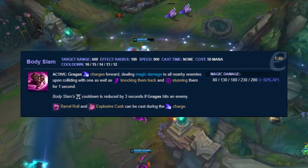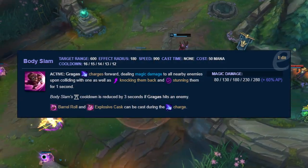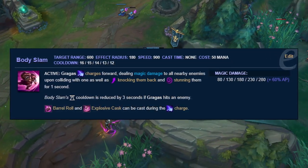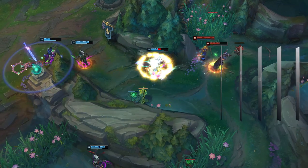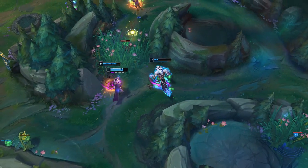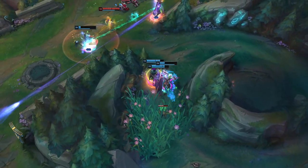Honorable mentions go to Gragas's Body Slam and Zac's Elastic Slingshot. In almost direct comparison, both Body Slam and Primal Howl inflict hard crowd control to targets around them — but while Primal Howl grants the user an insane amount of damage reduction, Body Slam becomes a dash that also inflicts damage. Both serve their purposes competently, but I chose Primal Howl for being slightly more useful in combat.